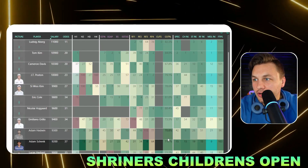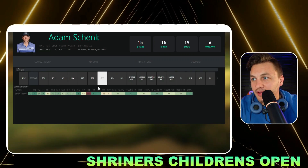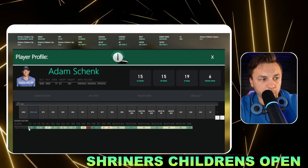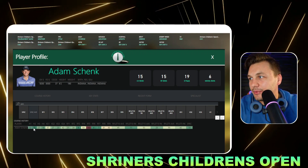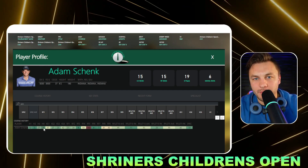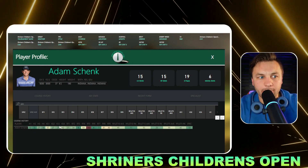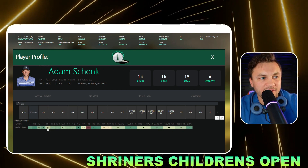I want to start with Adam Shank as a core play. He is looking like one of the better-priced plays on the slate. Course history wise, he has played extremely well here — that's probably going to be his highest appeal. He's finished 12th, 3rd, 27th, and 18th — four straight made cuts at this tournament, all of them being top 30 or better finishes.